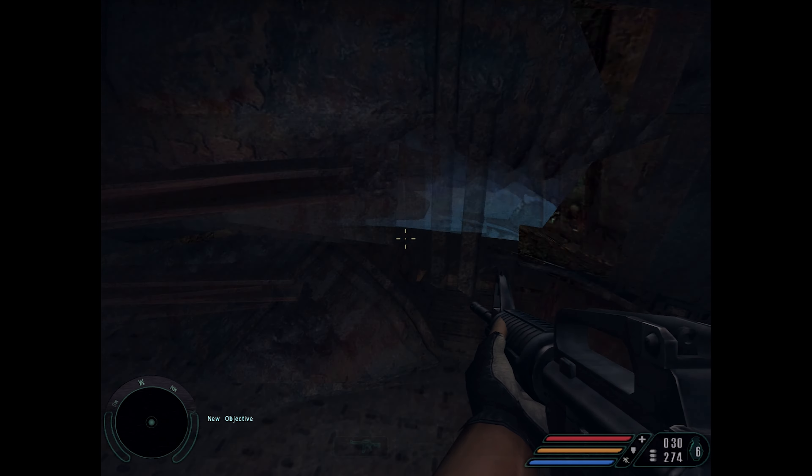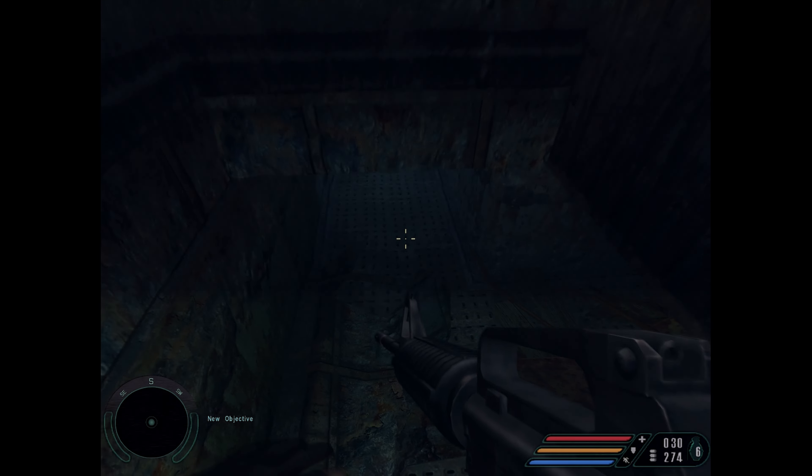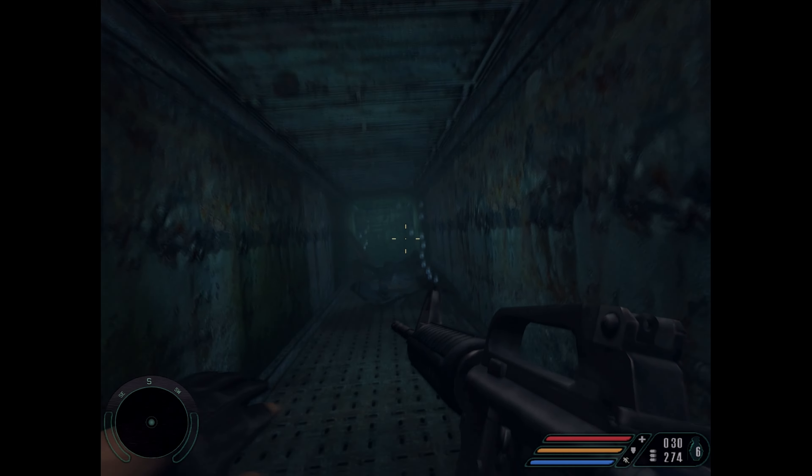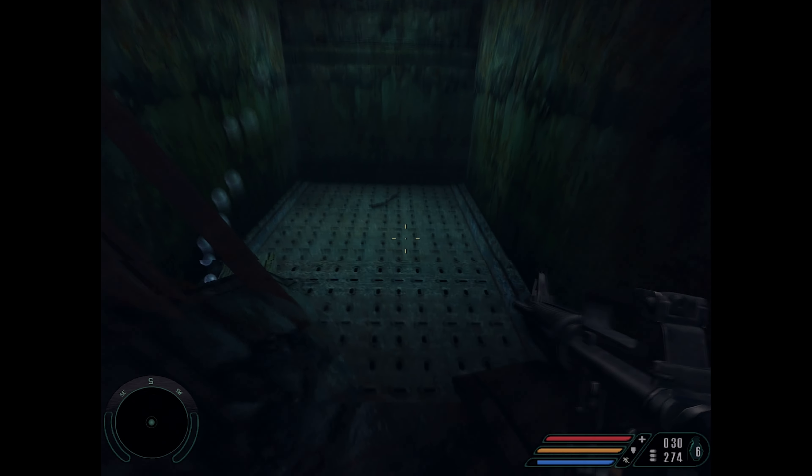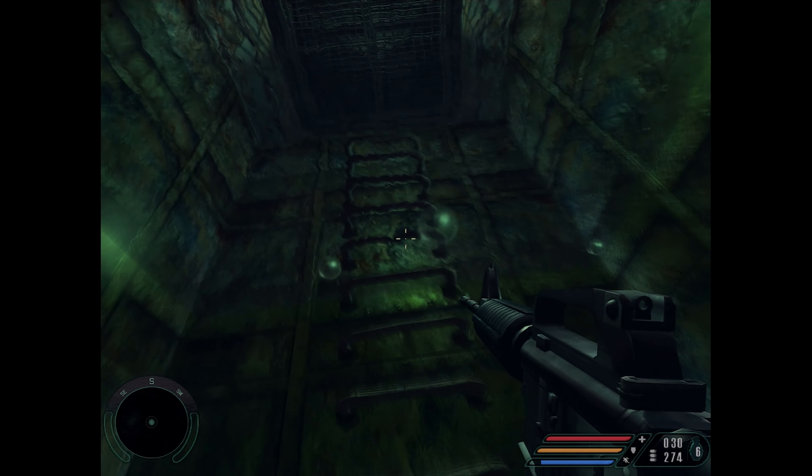Hey everyone, welcome back to the Far Cry 1 walkthrough on the PC. This is the 2004 release, played on the original hardware on the realistic difficulty setting. This is mission 2, The Carrier.